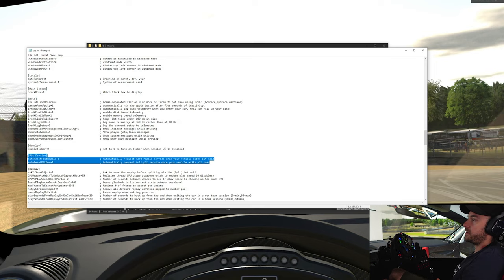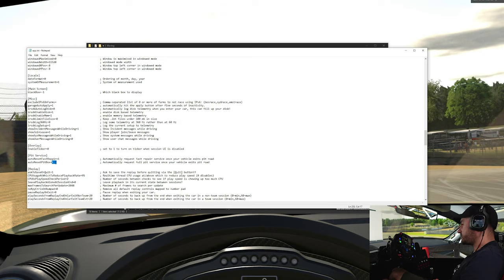These are the lines that we're going to edit. You can see here we've got auto-reset fast repair. That is set to 1 — 1 being on, 0 being off, binary. We set auto-fast repair to 1, and that allows us to make sure that we always use a fast repair if one is available. And then auto-reset pit box — that is currently set to 1. What I'm going to do is set that to 0.